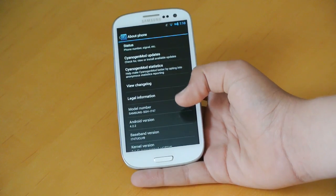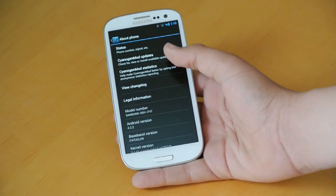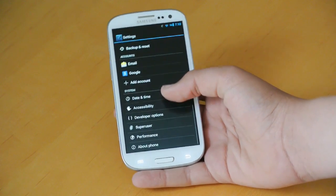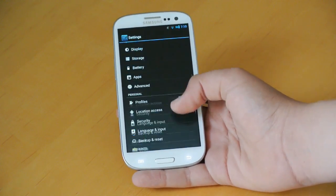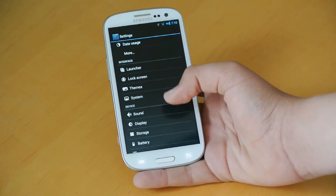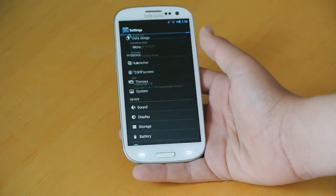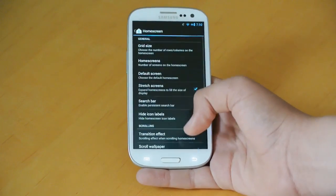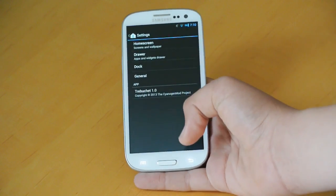Here we have Updates, Statistics, and Changelog. You can look through here when there's a new update and easily update to the next version. In Interface, this is where you're going to have all your customizable settings. For Launcher, this is where you can go to customize Trebuchet Launcher if you're going to be using that as your basic launcher.